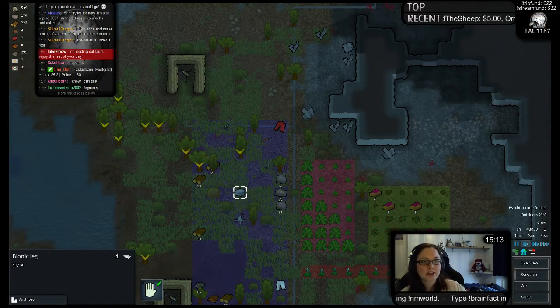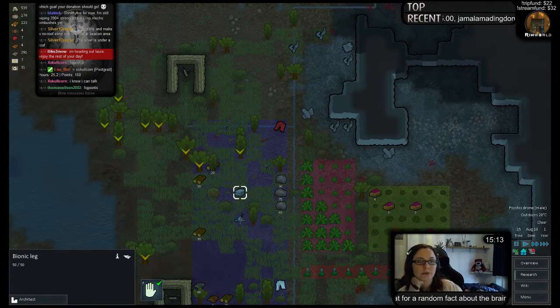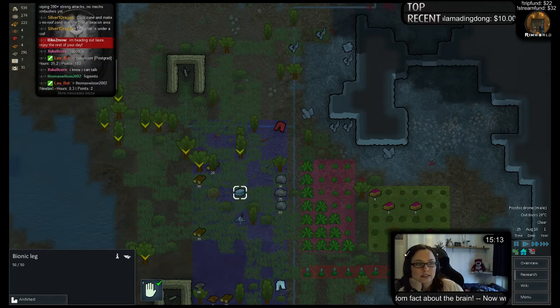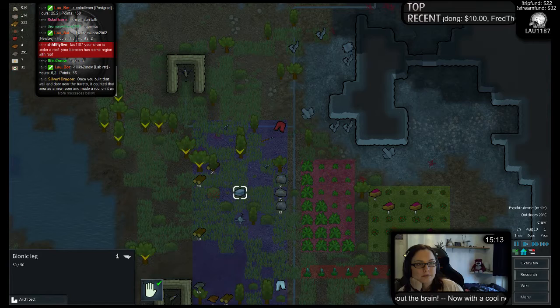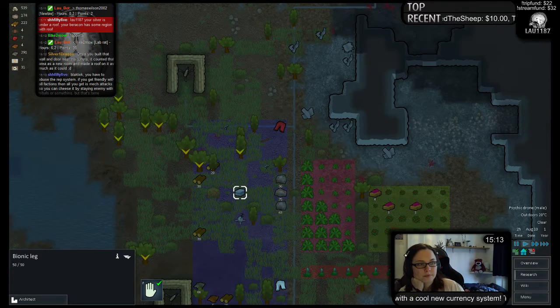Screw building a ship and leaving, let's just find a new world to ruin. That's a very good game, nice. Hot chocolate with whipped cream, sounds good. I'm still wiping 390-plus strong attacks, no mech ambushes yet. Nice.